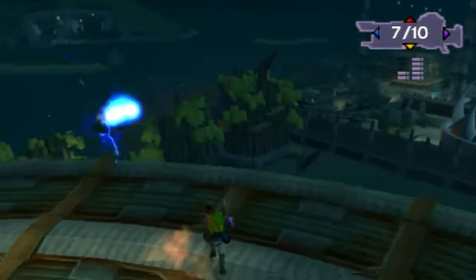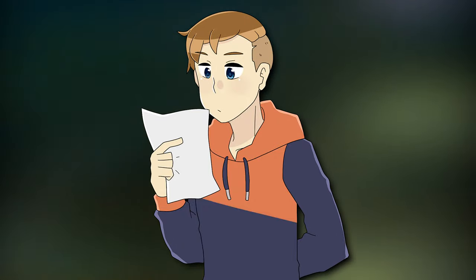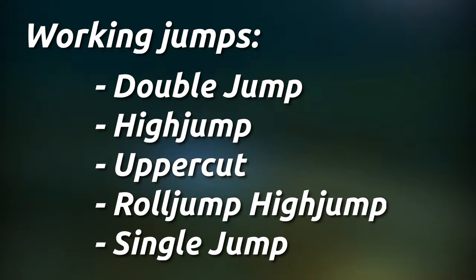A good way of practicing it is to turn on unlimited ammo in the secrets menu. This trick works from many different jumping positions, such as double jump, high jump, uppercutting, roll jump high jump, and even a single jump.